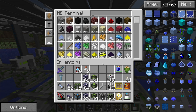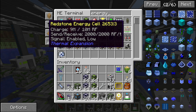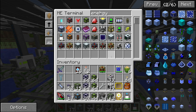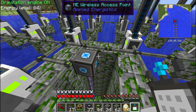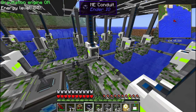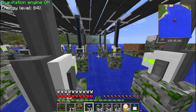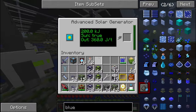I was looking for an energy cell. We have one here — this one can store 10 million RF. Oh, we can also craft a leadstone, but not the really good one. I don't know what it's called — something with ender. So we may have to replace this one later, but for now this will do. I'm going to extend the ME conduit all the way to the tree farm, which isn't that far anymore because it's right there.